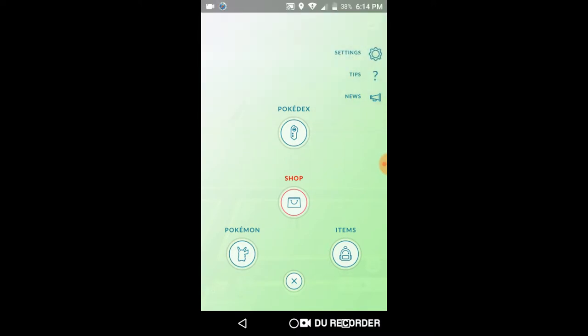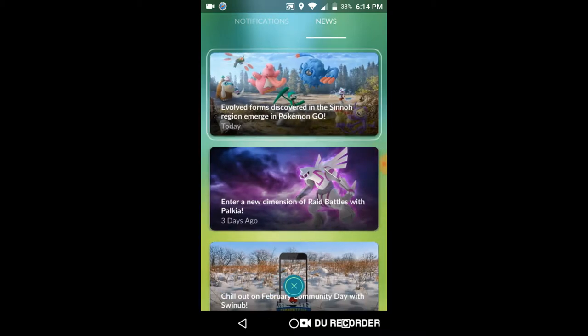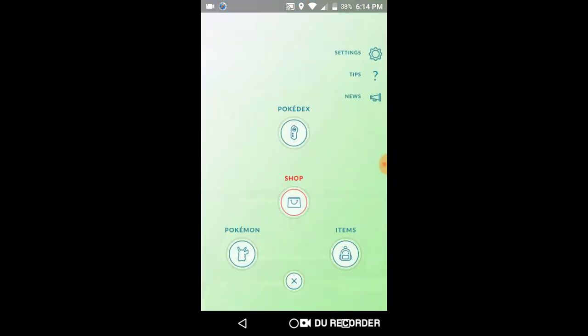I will read you guys what is going on in Pokémon GO. We have new forms — we have Mamoswine, the new Mamoswine, the baby Pokémon, Munchlax, Happiny, and Budew, the baby form. The ones you see at the top are now available, so I'm gonna show you guys the ones that are now available.